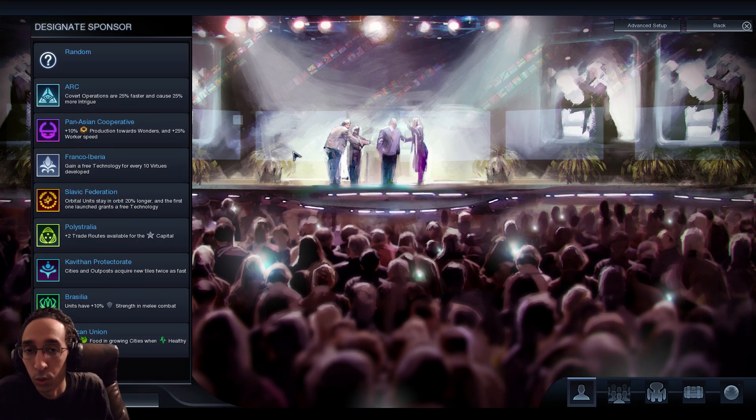The sponsors - you might not know what they do just by looking at them, but you can see not all of them are created equally. For example, Franco-Iberia gives a free technology for every 10 virtues, which sounds good, but the question is how quickly can you actually get 10 virtues? Not very easily. If you have 10 virtues within the first 100 turns, congratulations - your first will come between 100 and 150 turns. This is very much a mid-game thing, probably not for a beginner.